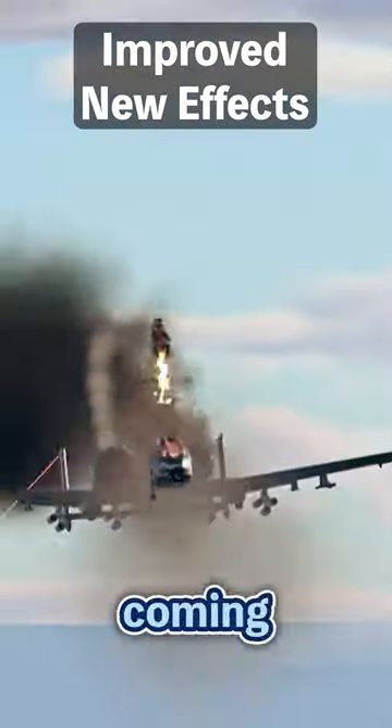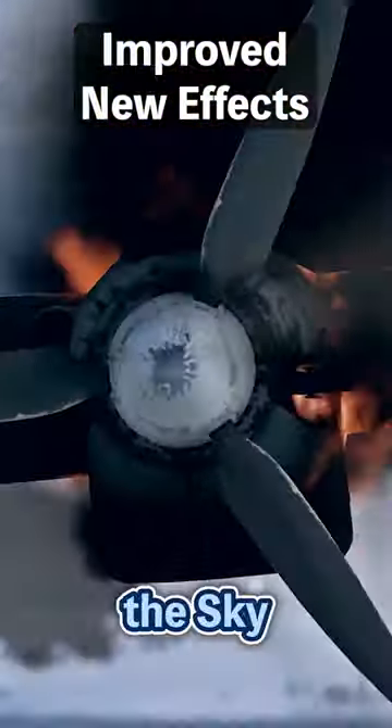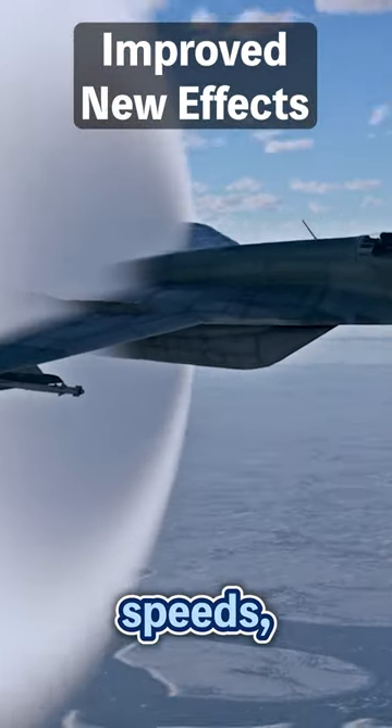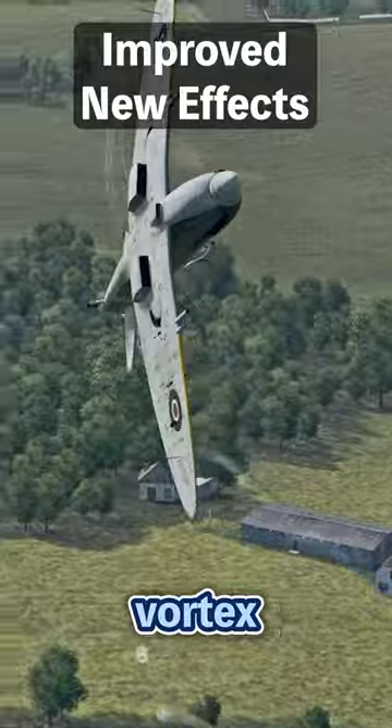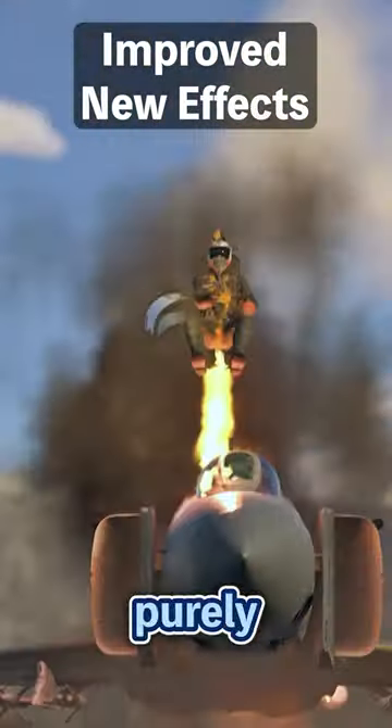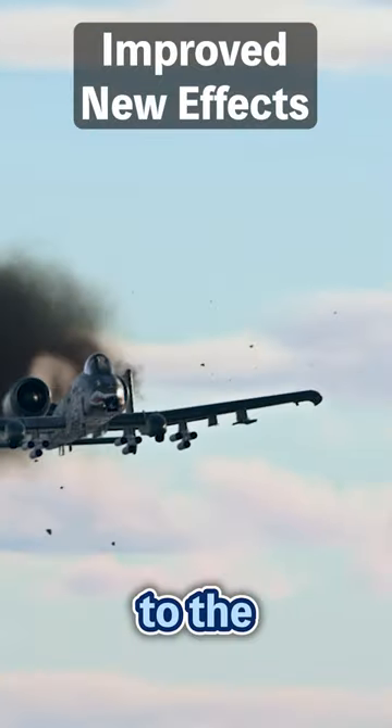New visual and physical improvements are coming to War Thunder's Aviation with the Sky Guardians update. Expect realistic vapor cones at transonic speeds, longer and fluffier contrails, and vortex cuts from wingtip flow separation. Ejection seat mechanics are purely cosmetic but add authenticity to the gameplay.